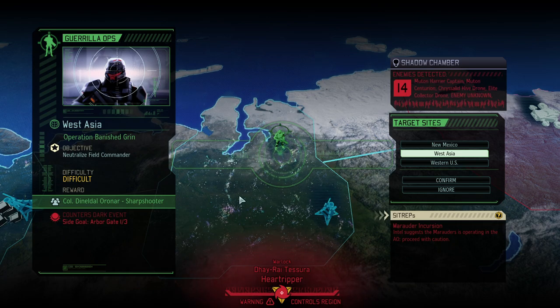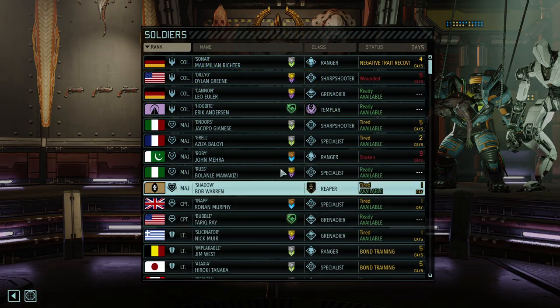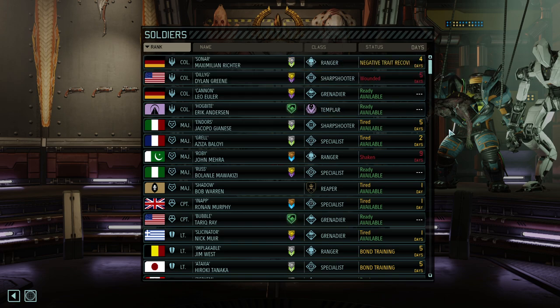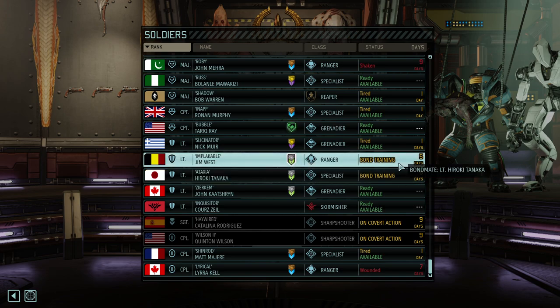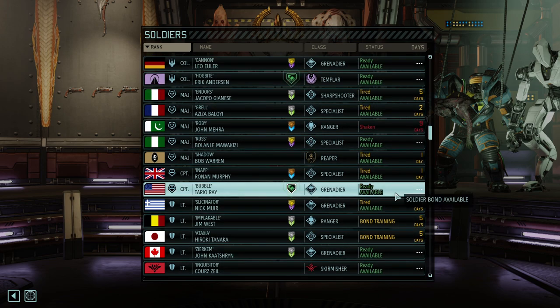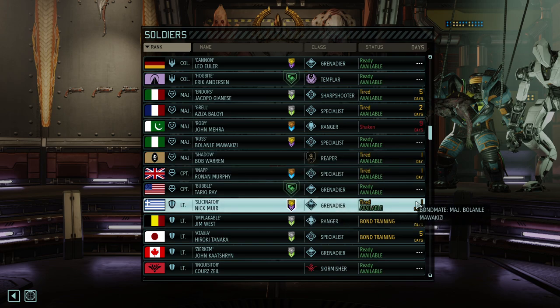Our mission is Arbor Gate and we have a colonel sharpshooter in there. The game wants us to get a better roster. Thunder mountain — no, we're going with Arbor Gate. Marauders are operating in there so that might be difficult. We're dealing with mutons, mutons, mutons, chrysalids, and an unknown enemy that could be really anything. I think that's the new mech that can clone us — the scrotum mech algorithm. Let's take a short look at our soldiers — can we do it with the B team?